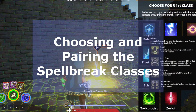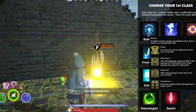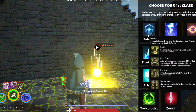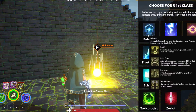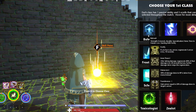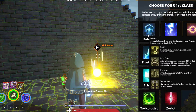Now we will discuss choosing and pairing the Spellbreak classes. While each class has its own specialties that should be considered, you can pair them based on their passive abilities to ensure you have the best start possible. A powerful pairing is Zealot and Pyromancer — the second chance given by Pyromancer makes the Frenzy weakened boost of Zealot a lot more useful. With those two combined, an eliminated player comes back even stronger and faster.